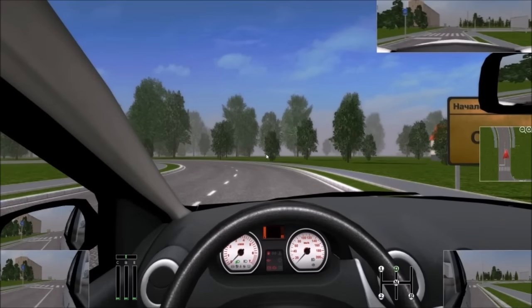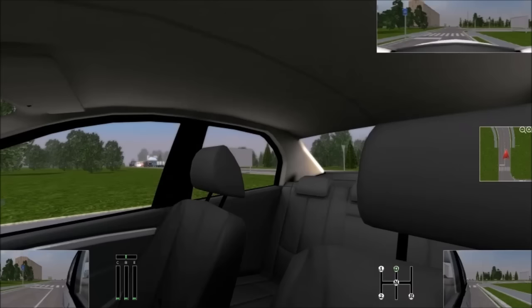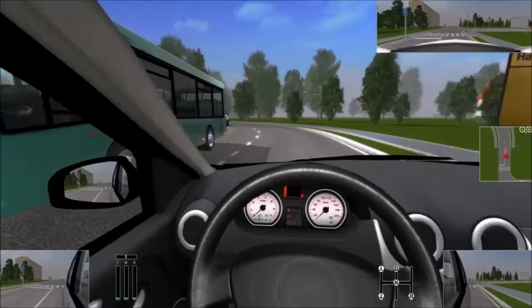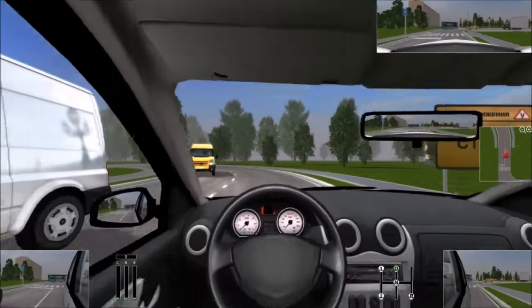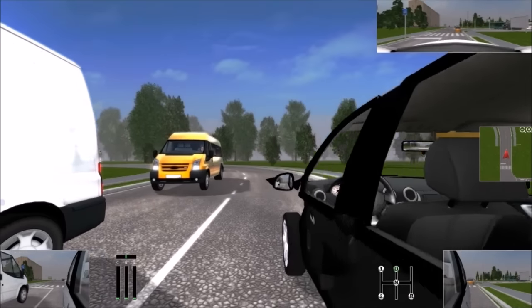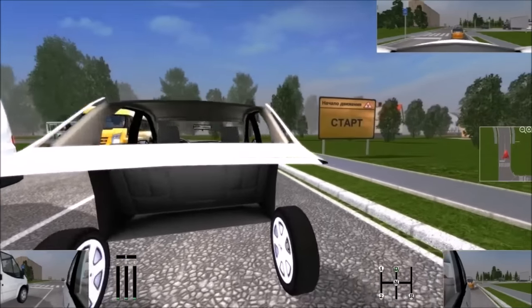Okay, so here we are after about a five-minute loading screen. Using the mouse I'm able to look around the car, which is pretty impressive. So W — that's weird, WASD — I'm not moving the car. What the hell is going on? Is that the back of my car? Seriously?